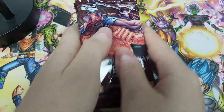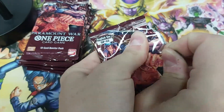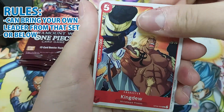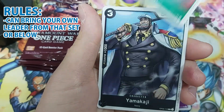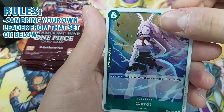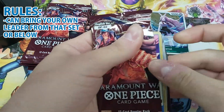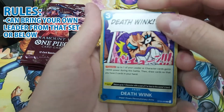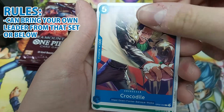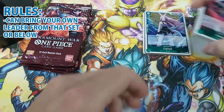So as you can see, we open six boosters and we have to build a 40-card deck with all of these cards. The first rule is that you can bring your own leader from that set or below. For OP2, for example, if you open a leader like White Beard or Smoker you can use that, but you can also bring one from earlier sets like Kid or Law from OP1, or from released constructed decks up to that date.